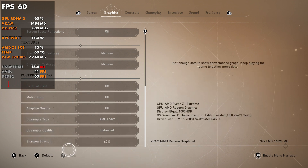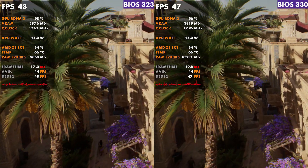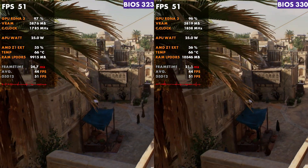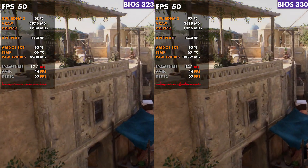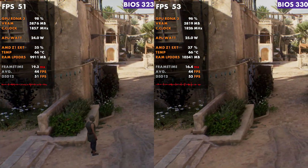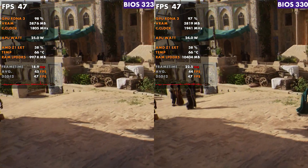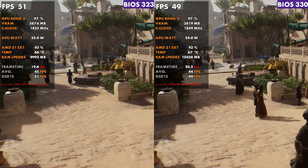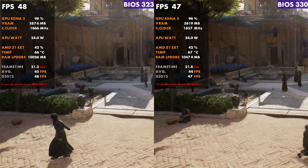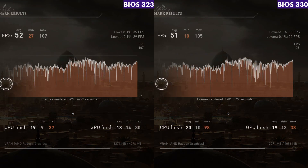Now let's take a look at Assassin's Creed Mirage, one I've played a lot on the Ally. At 25 watts, it runs the same for the most part, with that same variation in GPU usage, RAM amount, and sometimes frame times. However, in Mirage the frame times are much closer — the game's smoothness is a lot closer than what Motorsport was offering, so just looking at frame rate can be a little deceiving.